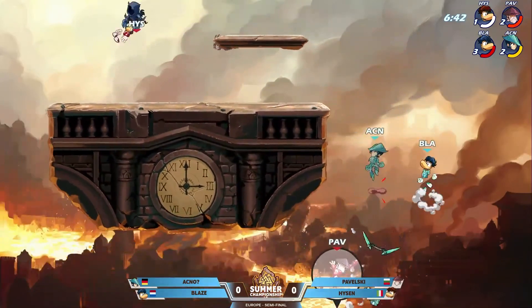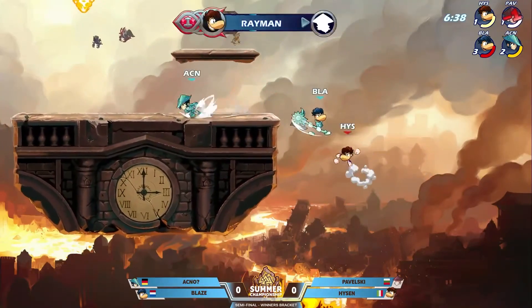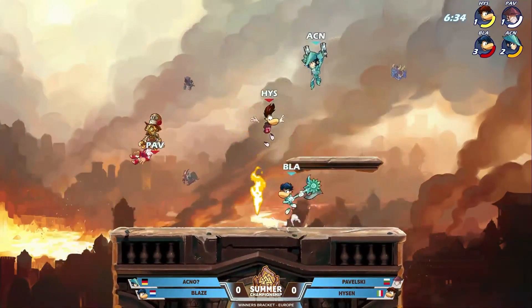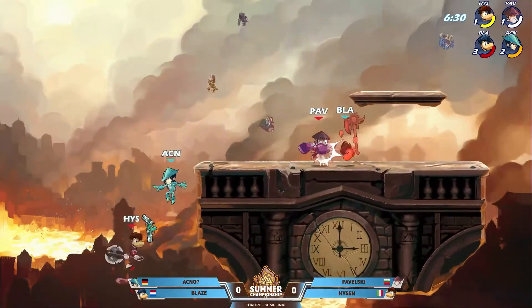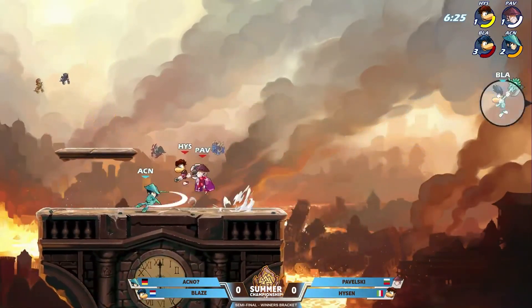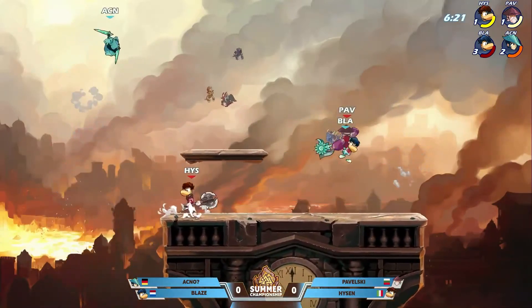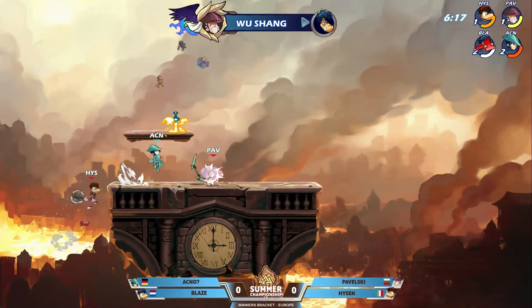Blaze evens it. Wait, hold on — did Blaze just create a huge lead for his team? Pavelski — Hyzen made that lead even bigger. Came over, tried to give a reprieve, but instead just ground pounded Pavelski. And now Hyzen and Pavelski on their final stocks. Blaze still sitting on that first stock. This blue team is looking very good to take game number one. Blaze's health is redder than Hyzen's hair.